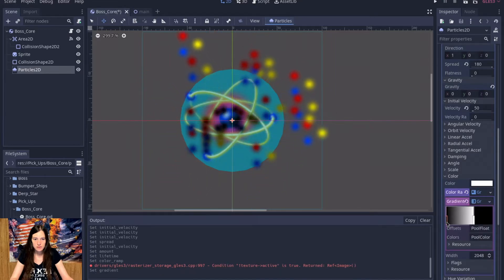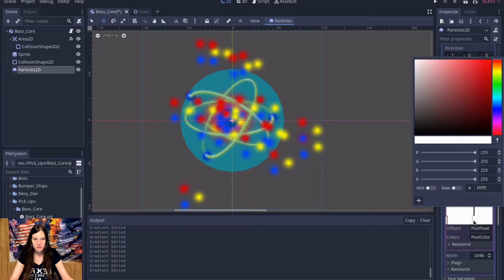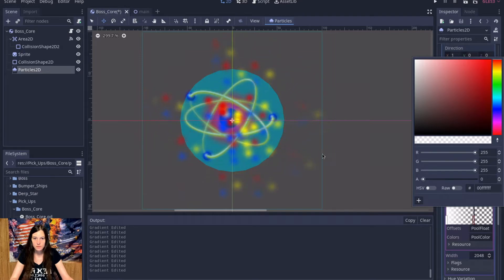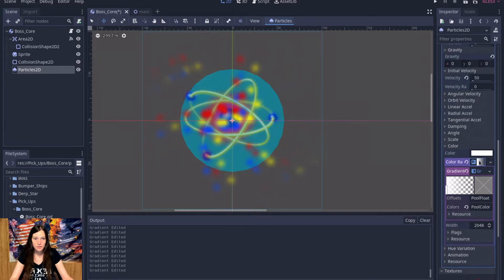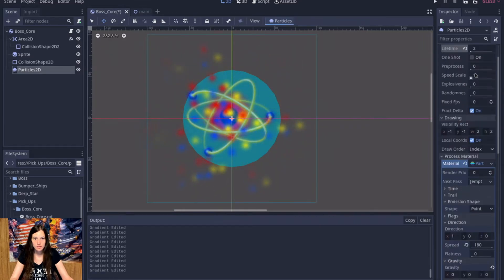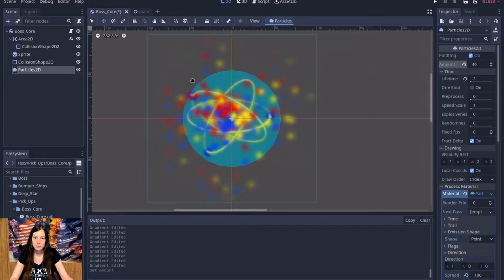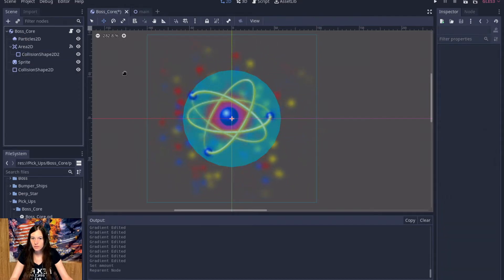I think it's in color — yeah, I think it's in color — so I can make a new color ramp which sets the opacity. This will be full opacity and this will be zero opacity so it fades out. I probably just need more particles. And then I'll go ahead and put that behind it and see how that looks.